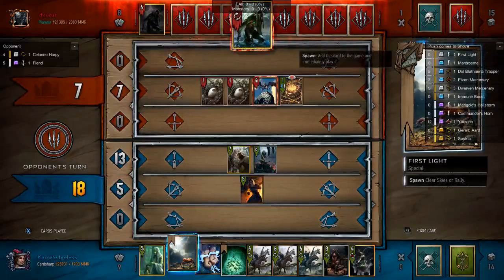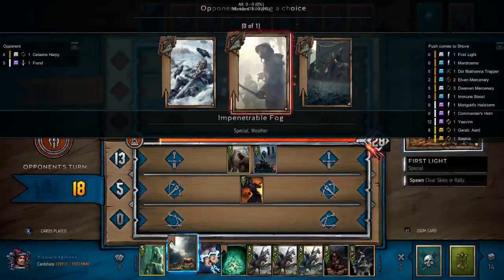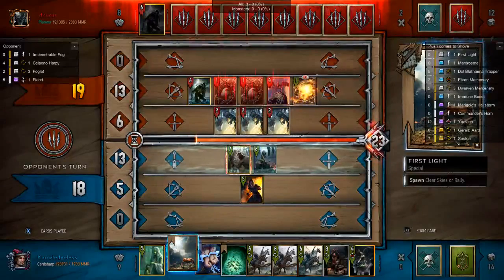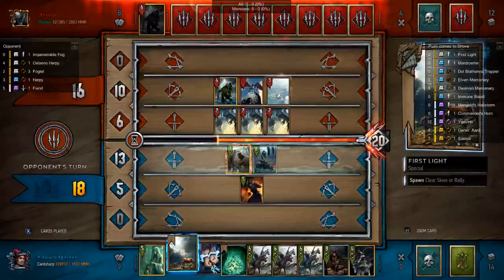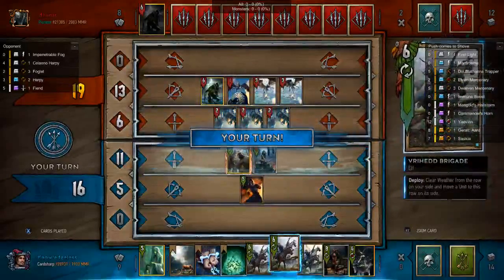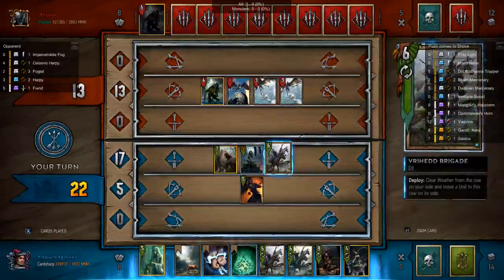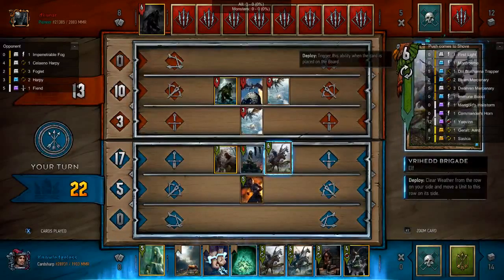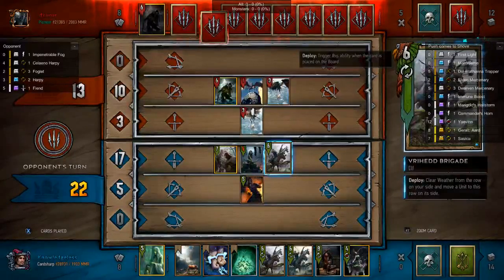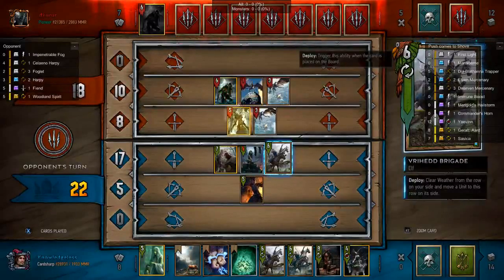My opponent must have been reacting to the weirdness of how that works — Morin has a really high priority. You'll notice this deck is pretty good at dealing with weather. We're going to start moving things into the melee row. One card I'm probably going to switch in is a Decoy or something, but sapping my opponent of all their weather is not that bad.